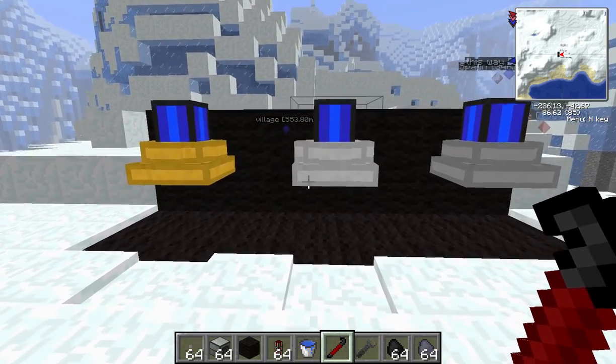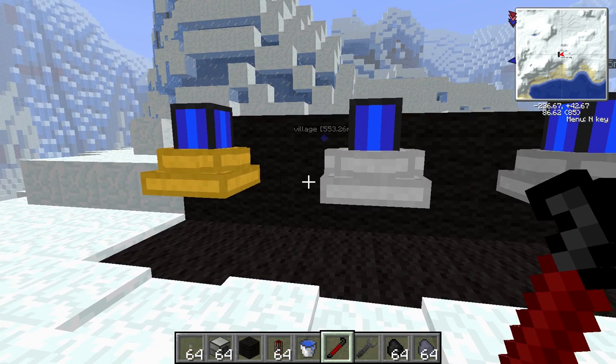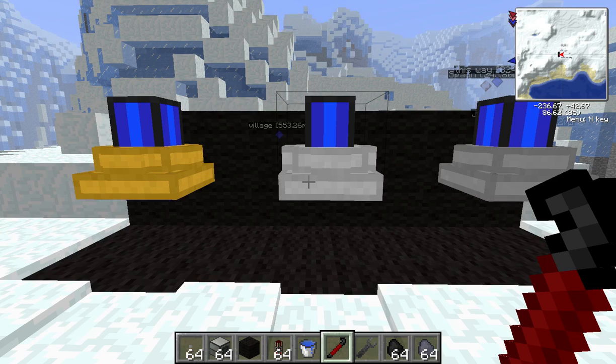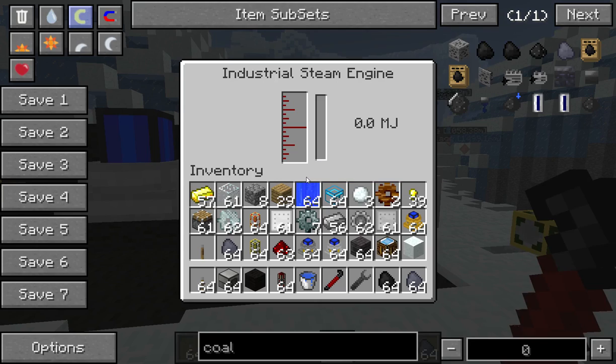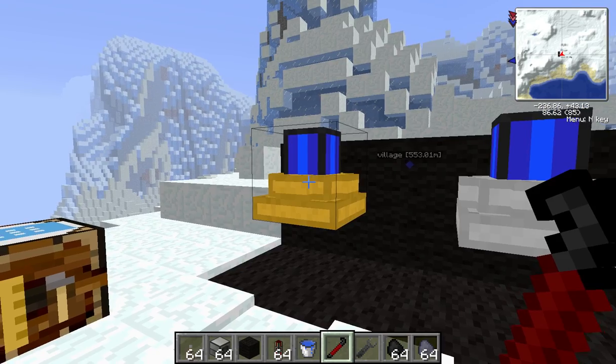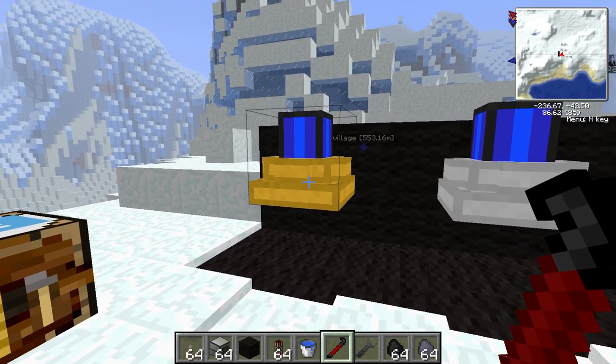There are three Steam Engines for Railcraft. You have the Hobbyist Steam Engine, the most complicated looking one, the Commercial Steam Engine, and the Industrial Steam Engine. Three different ones. The Hobbyist is probably one of the early engines you will start off with.